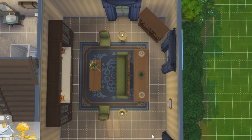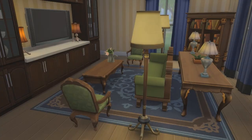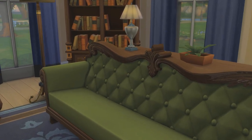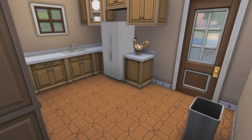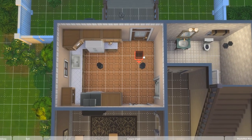This living room bothers me and I can't put my finger on why. It could be the six lamps, the fact that if anyone wants to sit down they have to walk in front of the TV, or it could be because this layout is absolute bonkers — take your pick. Different kitchen, same layout problem. Are we seeing a theme yet? This obsession with double-wide doors and arches really screws you over in the design department.